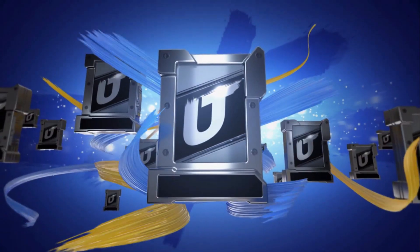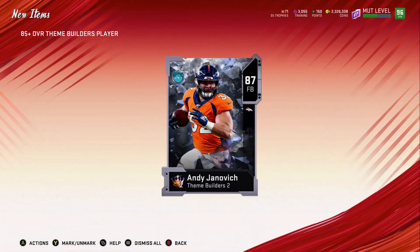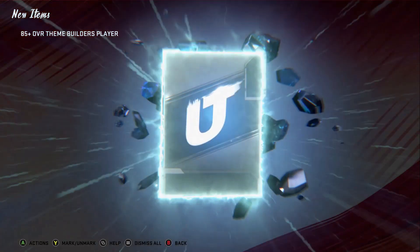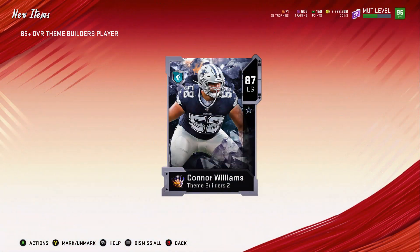I'm going to go over to the 85 theme builder re-roll set and show you what it's looking like. For 2,400 coins across two packs: first one we get an 87, and the next one we get an 87 Connor Williams as well. So yeah, not bad for the re-roll set.